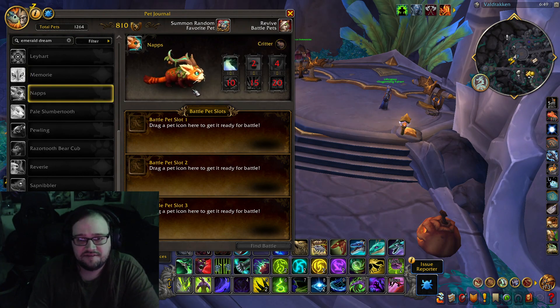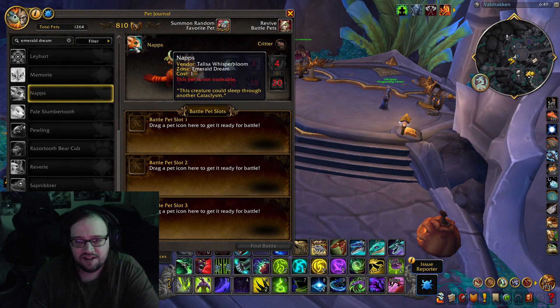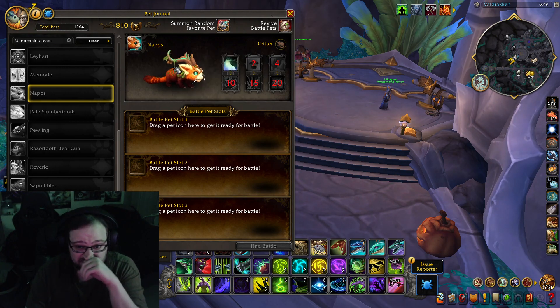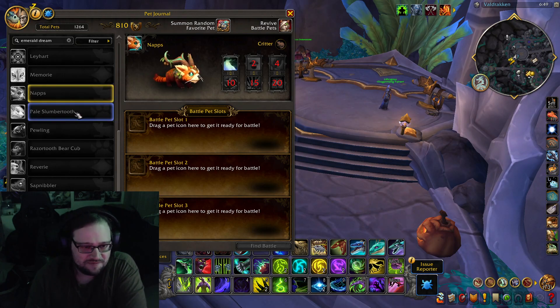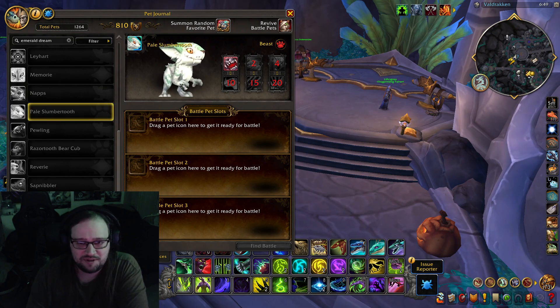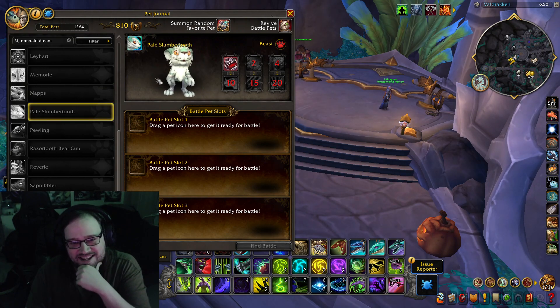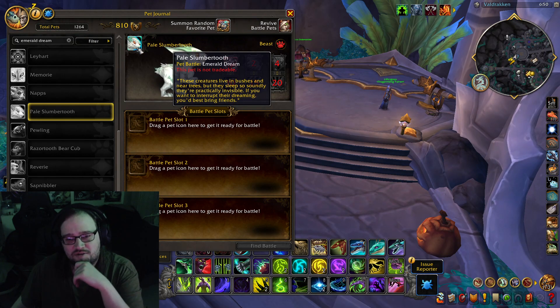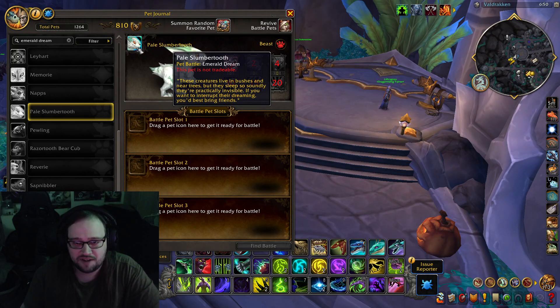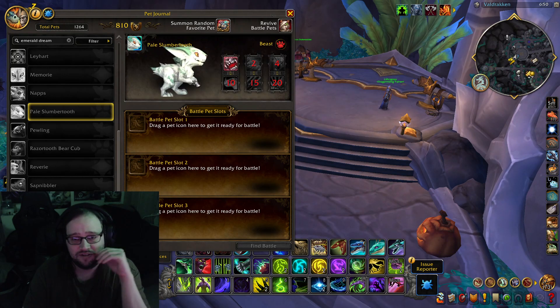We got Naps — this is a Seedbloom mount. This creature could sleep through another cataclysm. Then we got Pale Slumbertooth. Look at him, he's just a little guy. Pet battle — these ones are going to be easy to get. These creatures live in bushes and near trees, but they sleep so soundly they're practically invisible. If you want to interrupt their dreaming, you best bring friends. They're so cute.